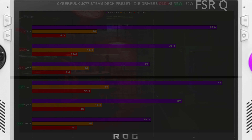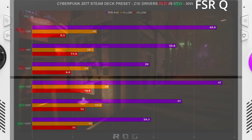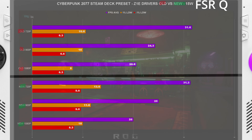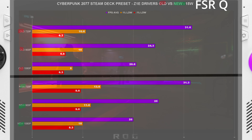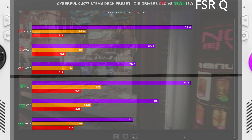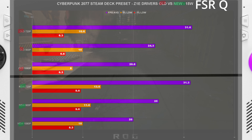Going to Cyberpunk, we didn't see too much of an FPS average gain, but it carried over the story of better 1% and 0.1% lows. At 15 watts, overall FPS averages were neck and neck, but the 1% and 0.1% lows were brought up to be better. These tests use the Steam Deck preset with FSR quality — not FSR auto.